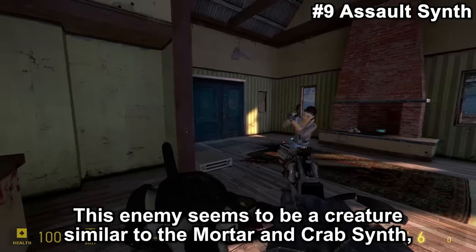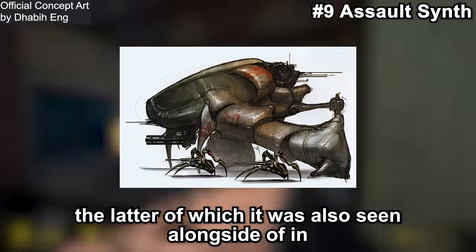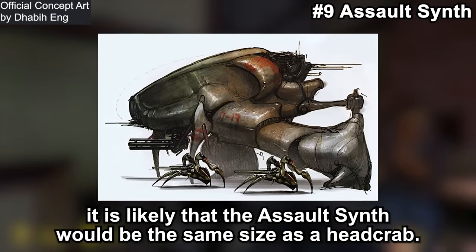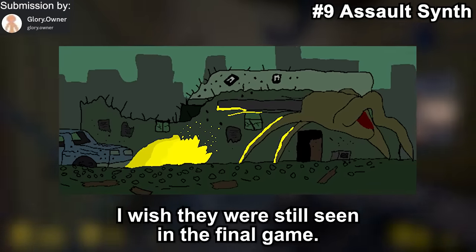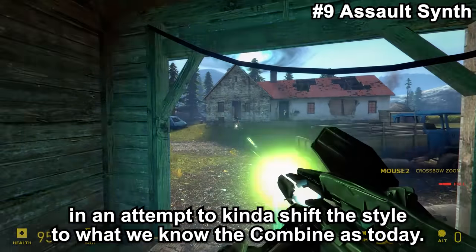The Assault Synth seems to be a creature similar to the Mortar Synth and Trap Synth, two NPCs that somewhat made it into the final game. When seen in relation to the Crab Synth in concept art, it is likely the Assault Synth would be the same size as a headcrab. The different types of synths have a really appealing vibe — I wish they were still in the final game. This character was most likely cut alongside the other synth types in an effort to shift the style to the Combine aesthetic we know today.